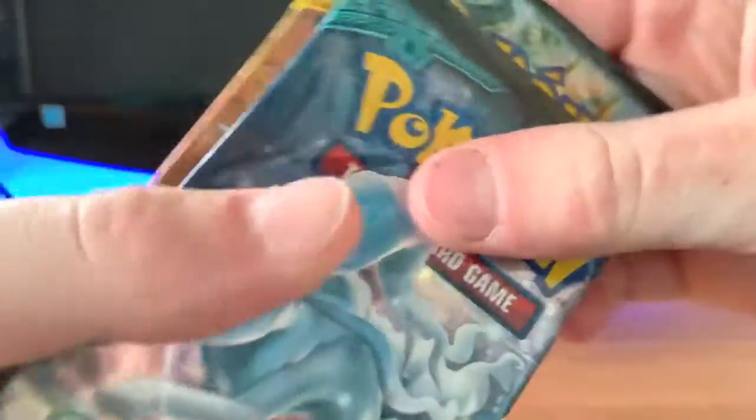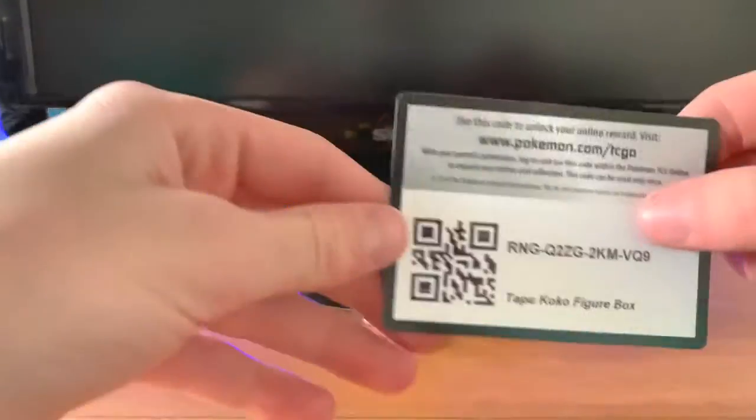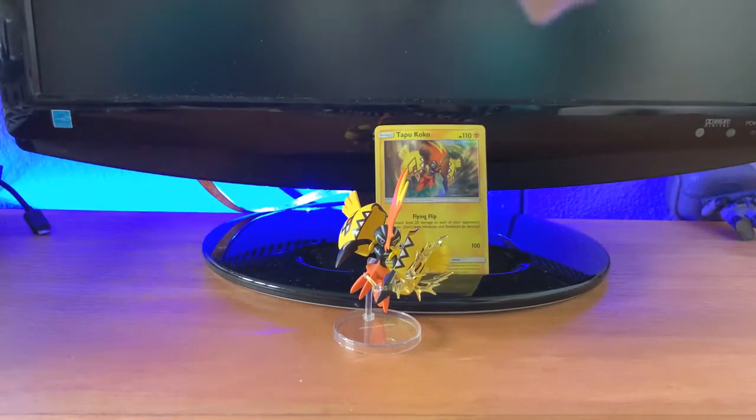Okay, so I just opened up that pack, and you get this little figurine, and then two Guardians Rising, Sun and Moon, and a Steam Siege. Then there's the code card, and here's the Tapu Koko promo card. I just got the sleeves. Now we're going to open up this tin and see what packs we got.